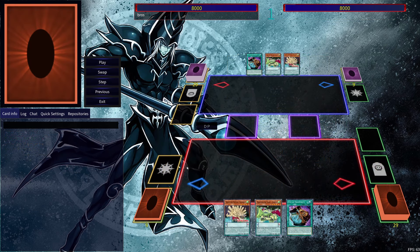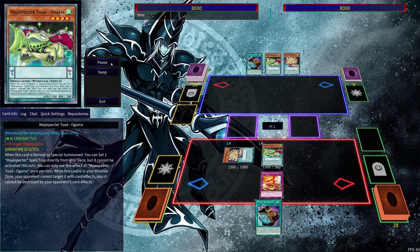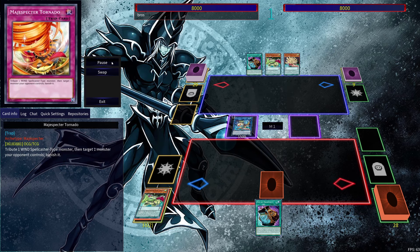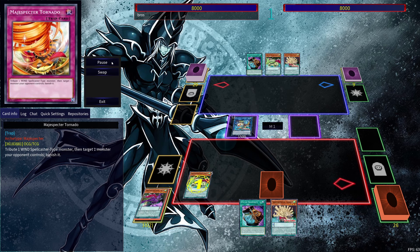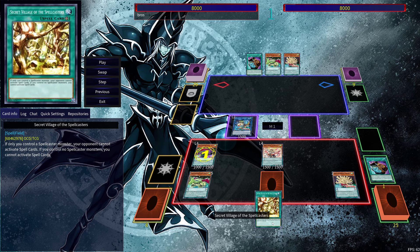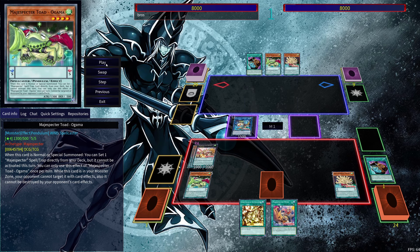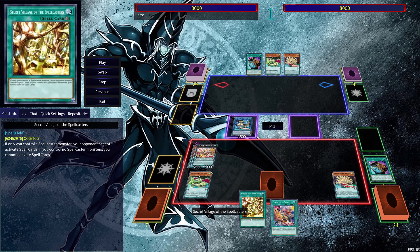The final combo uses the same card combination but utilizing Kirin. We normal summon Ogama, special summon Porcupine, get Tornado, link into New, set our pendulum scales, get them out, and search out a spell. In this instance we're going to search out Secret Village of the Spellcasters again. Generally I feel like going for Secret Village is the better play over the field spell — it's just very disruptive for your opponent.